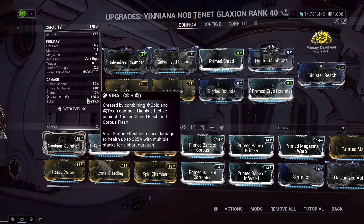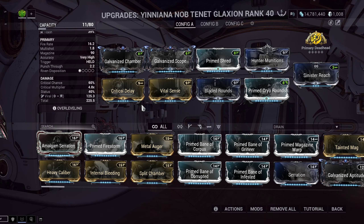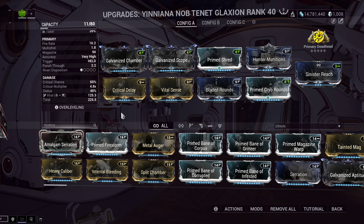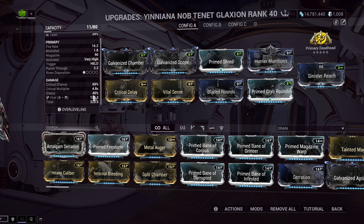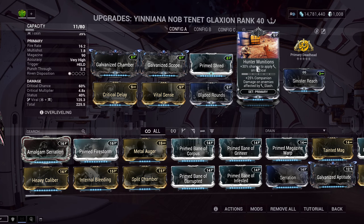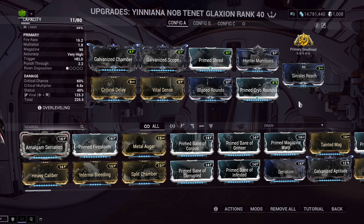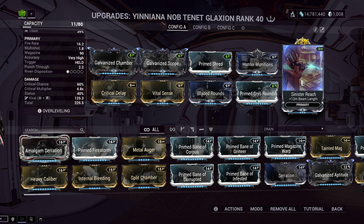We're going for a Viral Slash build. There's no reason to go crazy on status chance — this weapon already has a very high 40% status chance, so even without a status mod that's enough, since Viral only stacks to 10. Slashes come from Hunter Munitions, which is not based on status chance. In the Exilus slot, we're going with Sinister Reach to increase beam length. Without it the beam felt too short, so Sinister Reach makes it much more comfortable.